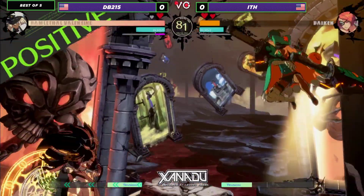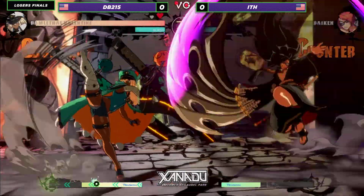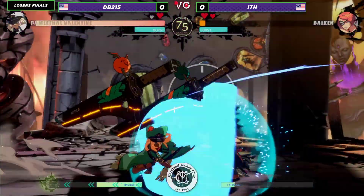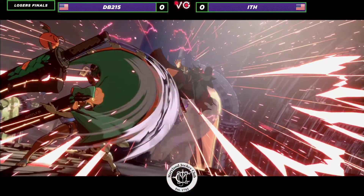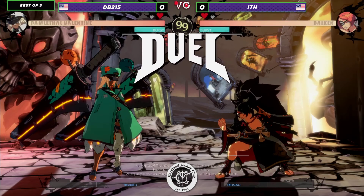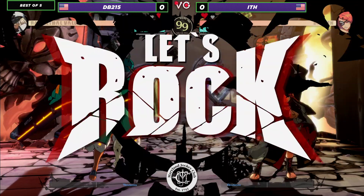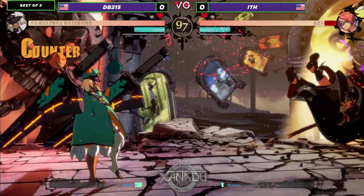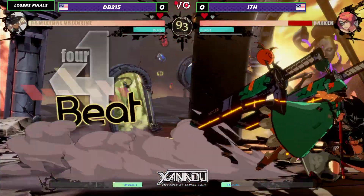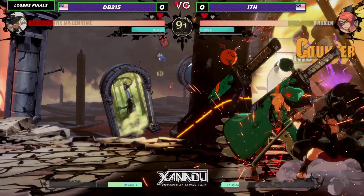This is the opposite of what it was looking like in the first round, where ITH basically ran away with the damage and the momentum. DB215 is actually taking it over. He does the push block — that was going to be the meter guard, which pushes slightly for the opponent's normal. The first hit of the rekka hit, the second one would too, but he got hit in the air by the third series and that cut him off. That's very unfortunate.